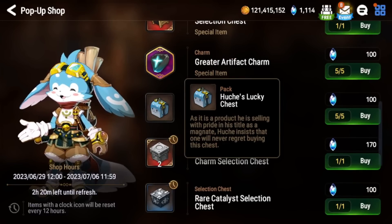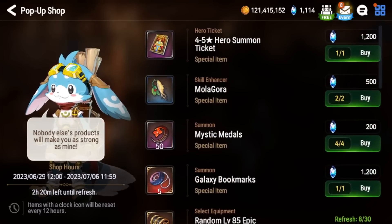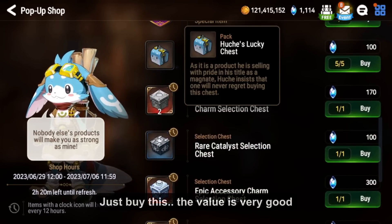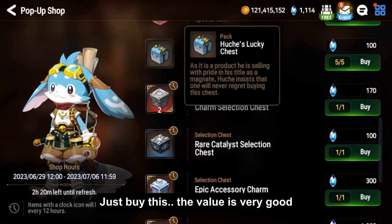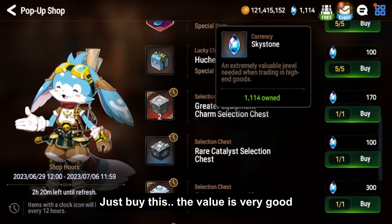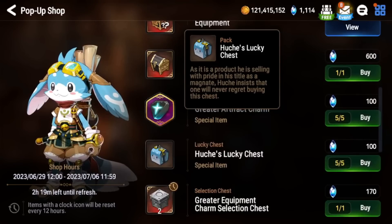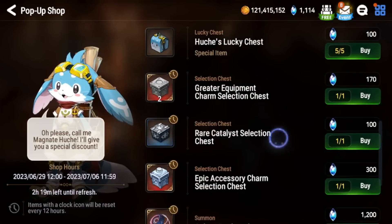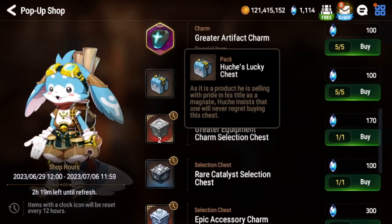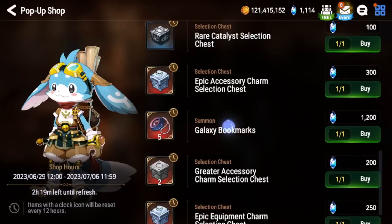Next, Hoochie's lucky chest — this is pretty decent and the rates are good. About 99.5% of the time you'll get all your Skystones back or more in value if you buy all five. I recommend buying these for sure; they're very cheap. You can even get lucky and pull a 5-star unit, but a lot of the time you'll get leafs, catalysts, and other things that are very worth it for the Skystones.